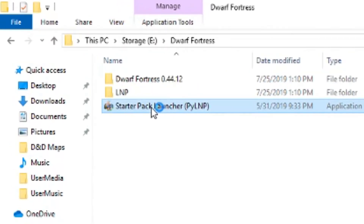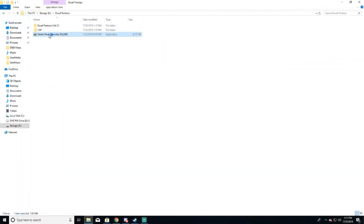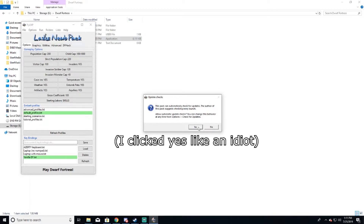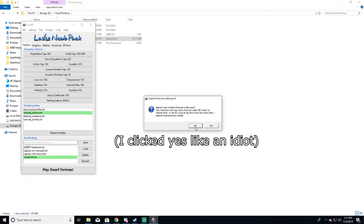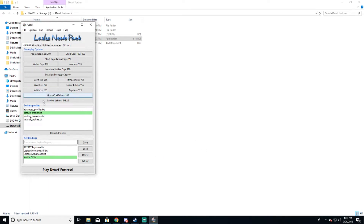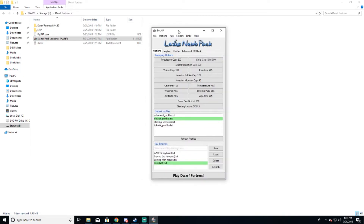Now in order to start the game, you're going to want to click where it says Starter Pack Launcher. You should see a window pop up that says Lazy Noob Pack along with a few prompts. Just click No through all of them. These are mostly options for people who have played before and are loading old data from older Lazy Noob Packs, so just ignore that.